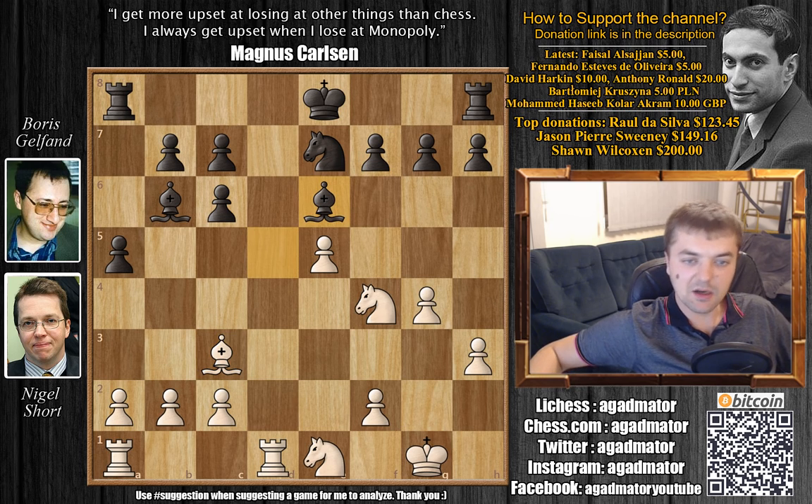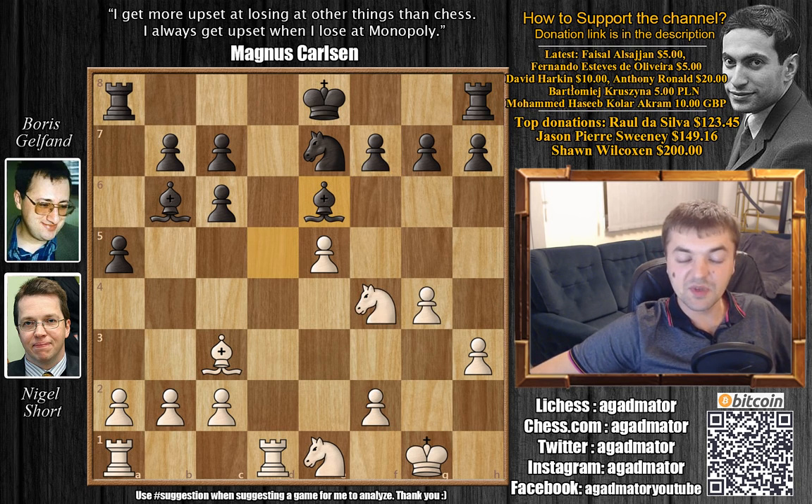Bishop to e6, and now you can capture this Bishop on e6, but if you capture and f captures, then Rf8 is coming — you do have to worry about the f2 pawn, nothing you want to go for. So after Bishop e6, Knight to h5 — now attacking the g7 pawn — Rg8 defending, and Knight to d3.